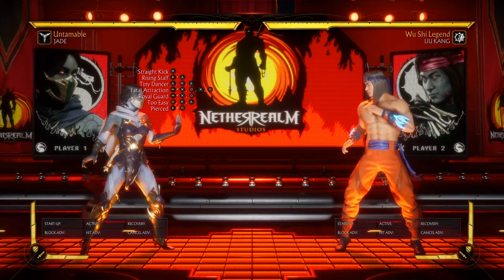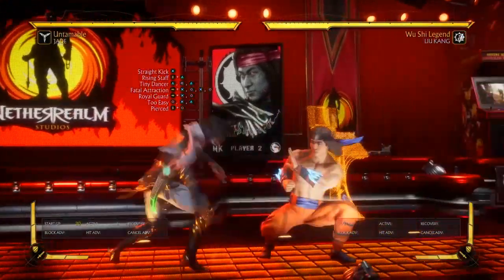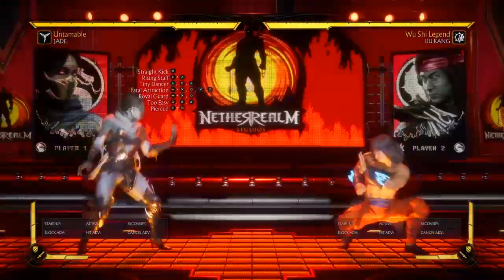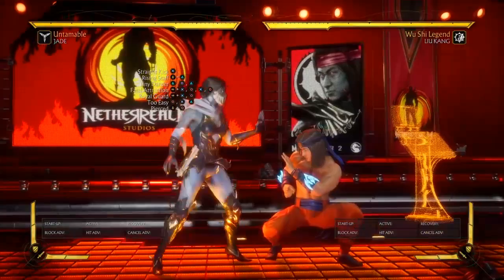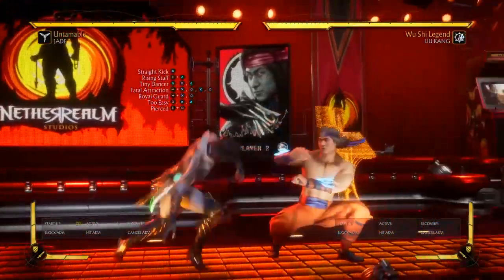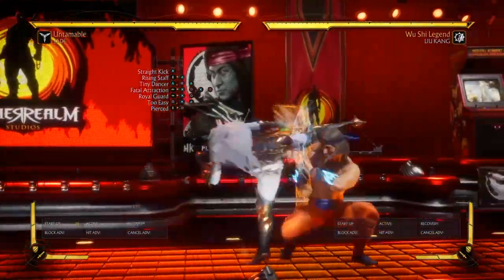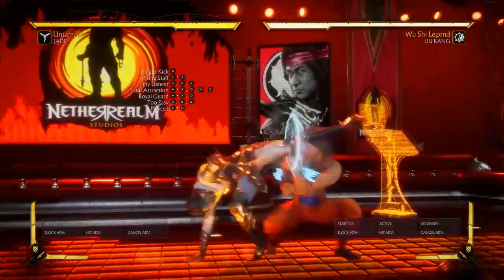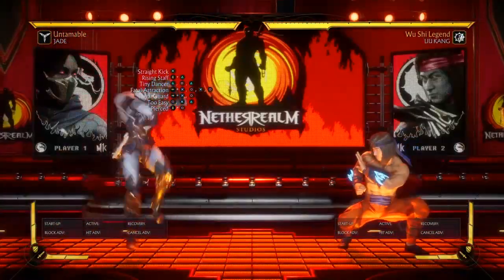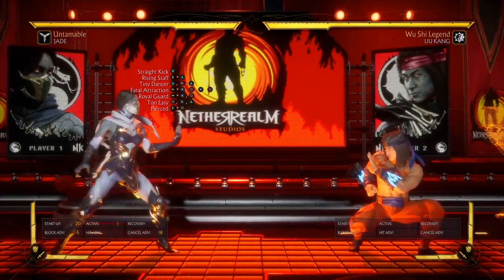Usually after that, this is a good stagger — it puts you in the perfect range for back three. Let me do it while they're crouch blocking. Boom, boom, boom — just like that. Especially if they're crouch blocking, because obviously it starts on the low. So if they block this you can do back three, four, three, or do this, back dash — and you're all good.